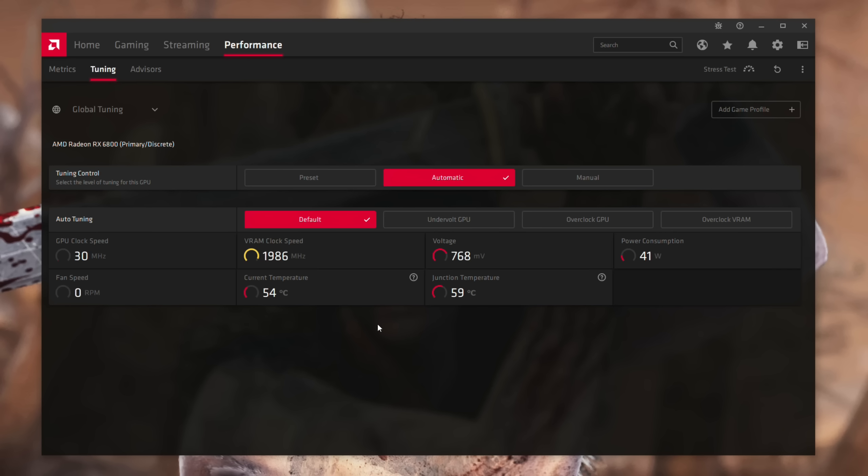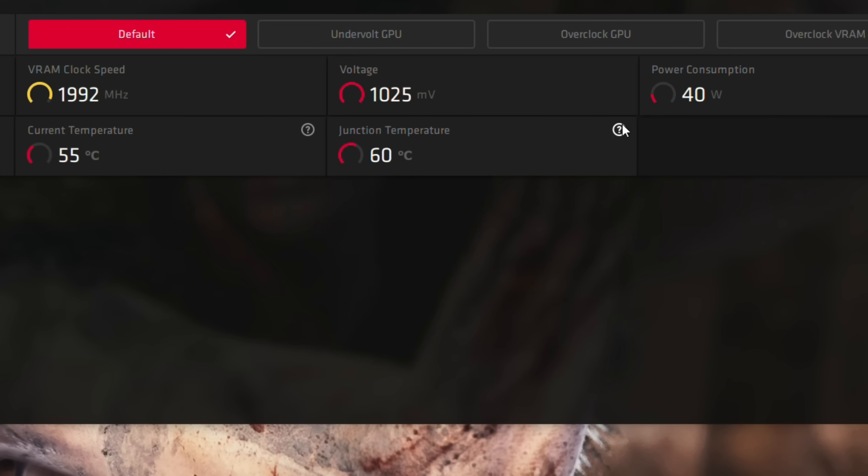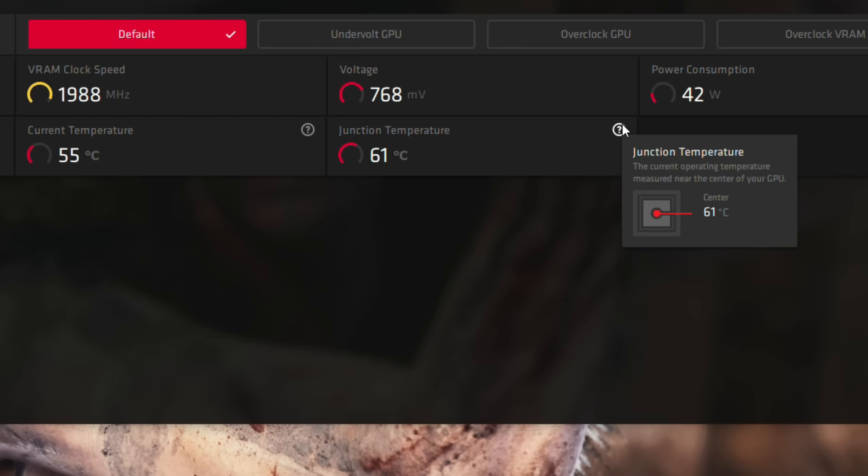We also have a question mark now on the core and junction temperatures, basically telling us what each means — the core temperature and the junction temperature — which is pretty nice to know and pretty nice to have in AMD's own software.